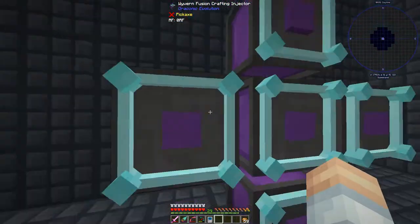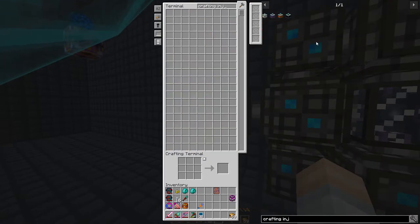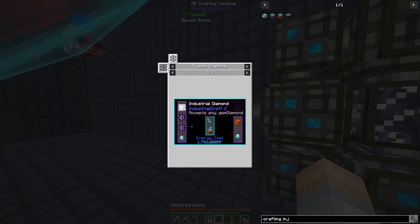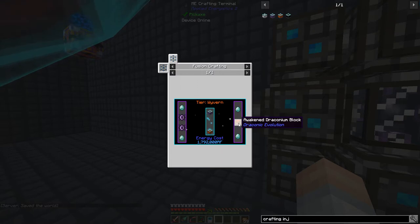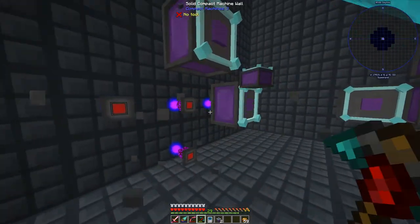We're going to upgrade these crafting injectors, and I think we have to do this one at a time. We need to go to the draconic section: four diamonds, two wyvern cores, an awakened draconian block, and one of these — seven total per injector. We got 10 total so we can do three at a time.